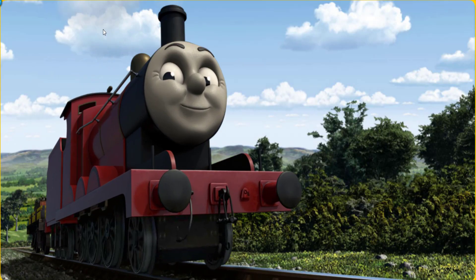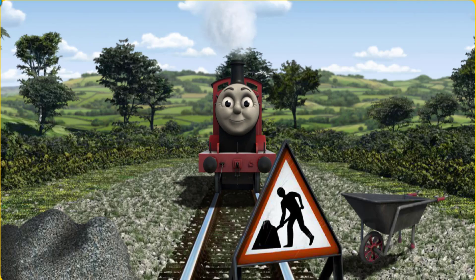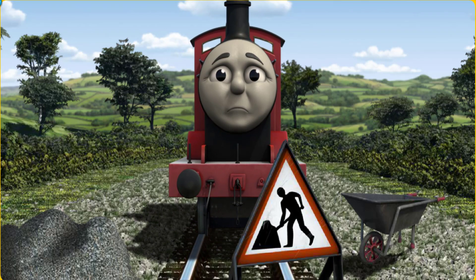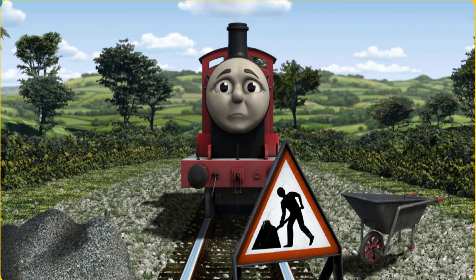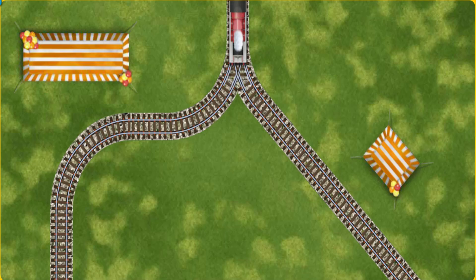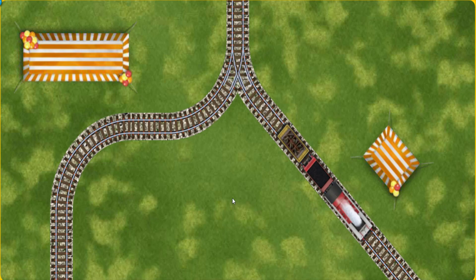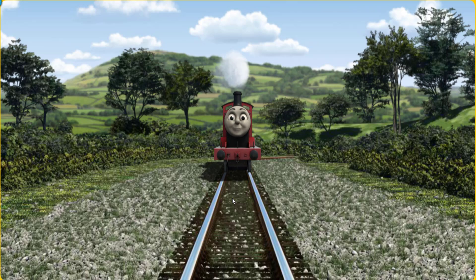James set out for the steamworks. Suddenly, James had to stop. Because of track repairs, he would have to go another way. Find the track that goes nearest to the shortest tent. All clear!